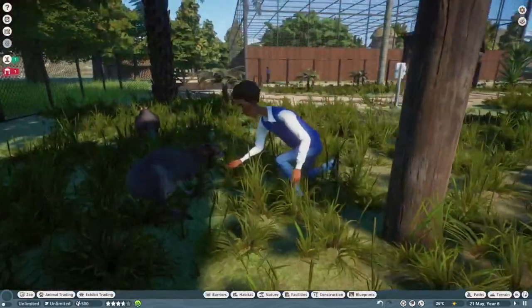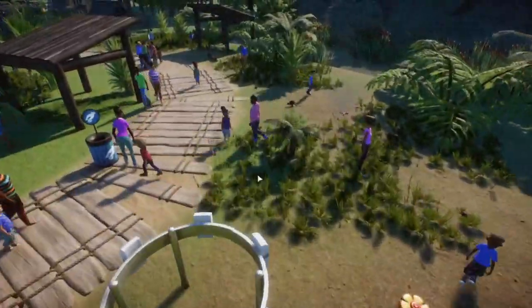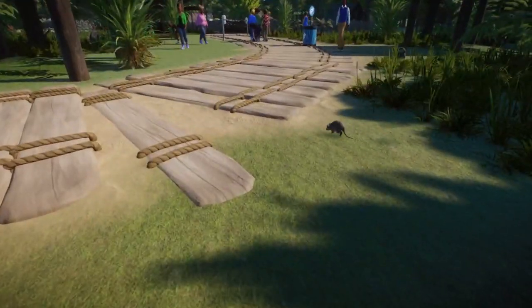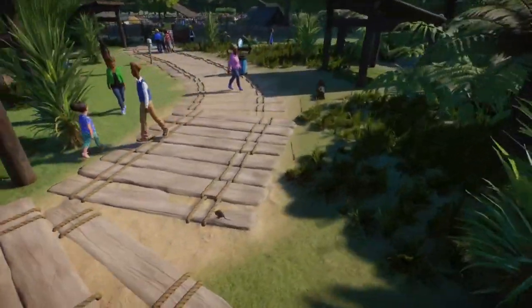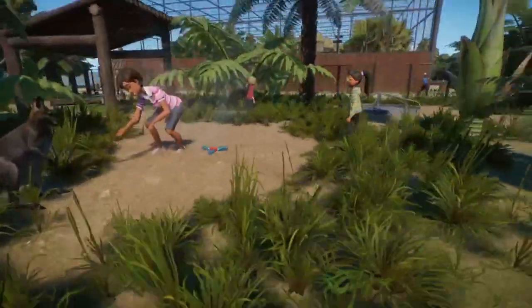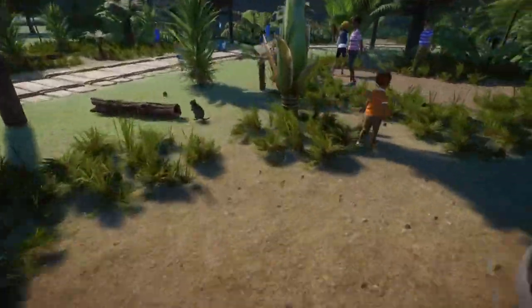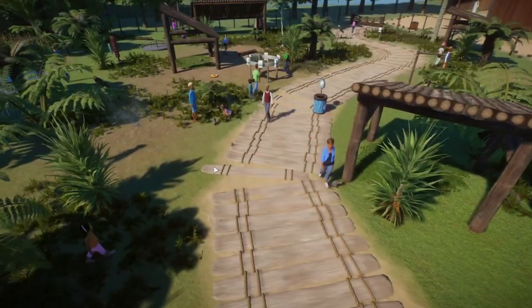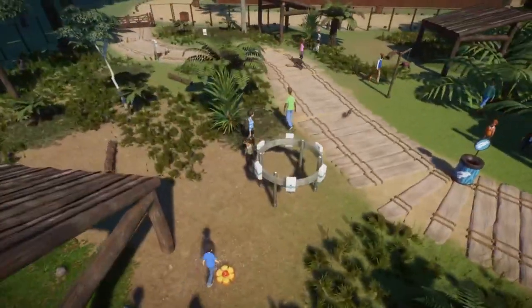Guests will actually come up and interact with the animals and just have a great time. I think this is a really cool feature, especially with animals like kangaroos and wallabies - although not with the kangaroos unfortunately. This new encounter system doesn't include giraffe feeding as I was kind of hoping, but this is still great nonetheless.